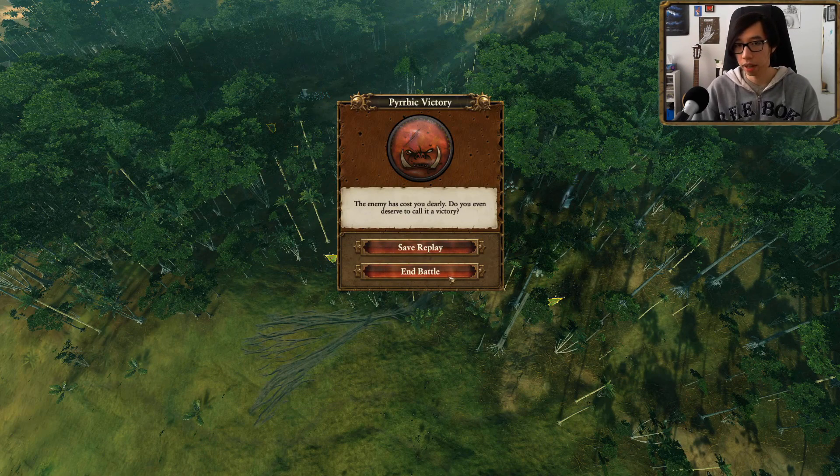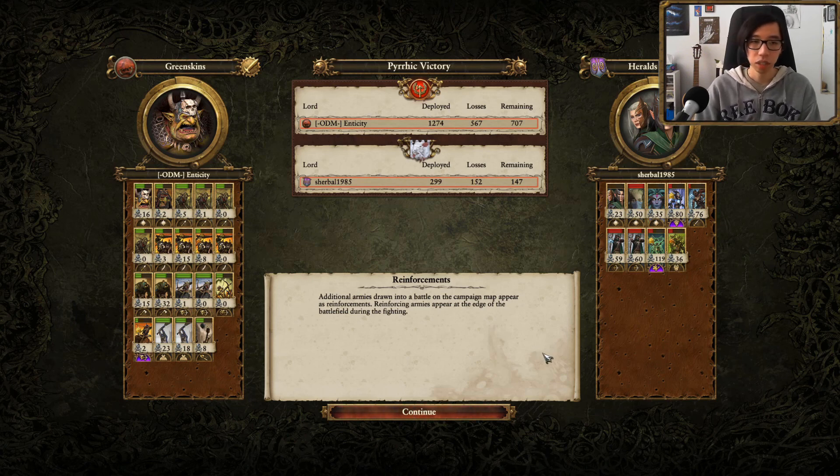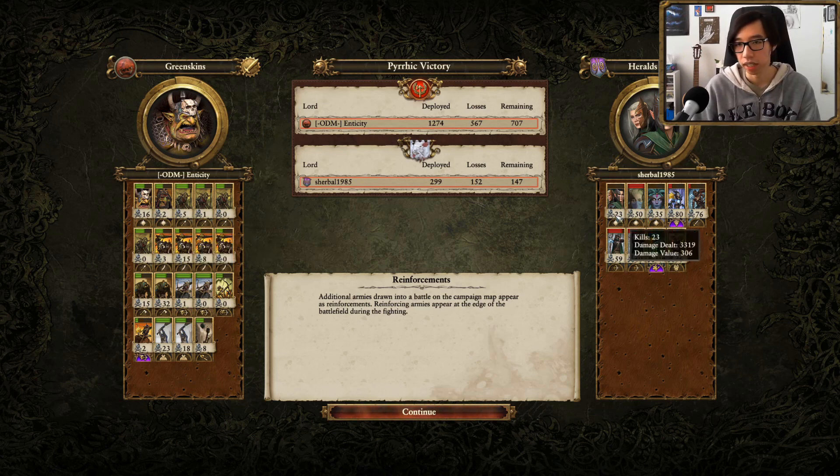A nice smooth game. I do think it's very important that we take magic damage next time — an Orc Shaman would be able to fill that slot. The shielded infantry was great versus the Deepwood Scouts even though they used up all their ammunition — they never really paid for themselves. Grom did a lot of damage; I think he is the most meta pick versus Wood Elves just because of his regen and how hard to kill he is. Sisters of Twilight weren't too annoying since we used our Skirmishers effectively against them. That is the last game — now we have to move on to the tournament.